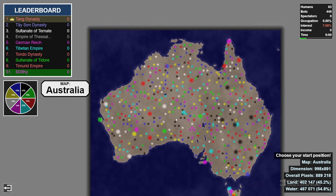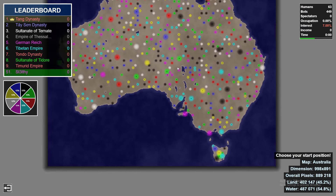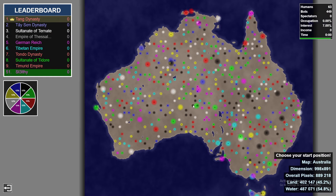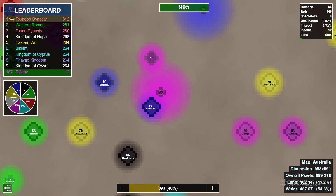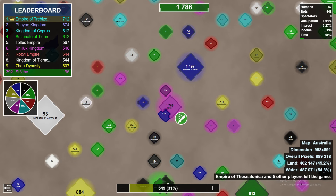Welcome everyone to the outback, the underworld, the bottom of the map — whatever you want to call it, it's Australia. We are pink. Let's start in the middle — that should be fun. We do have a couple AIs nearest, kind of along this line here. We'll see what we can do with it; I'm not too worried, but you never really know what can happen in these games.